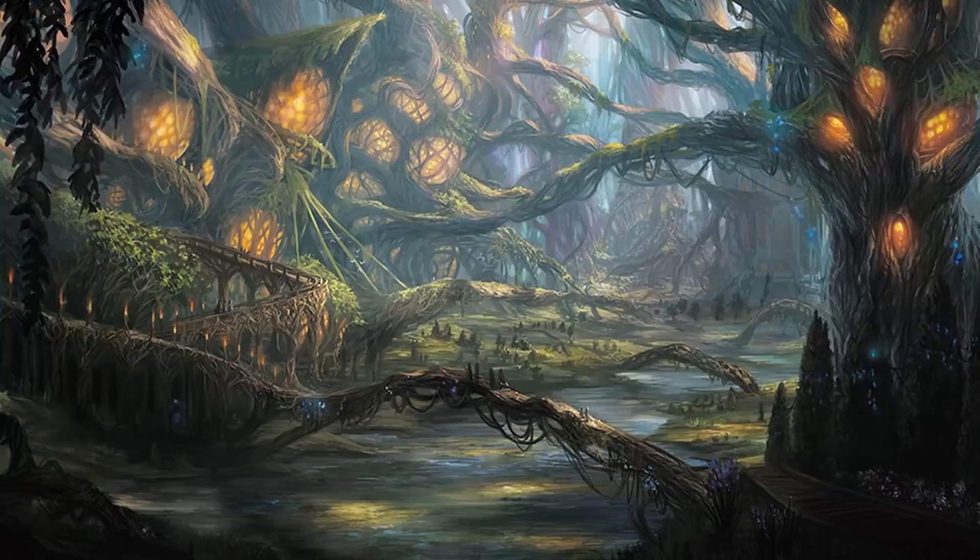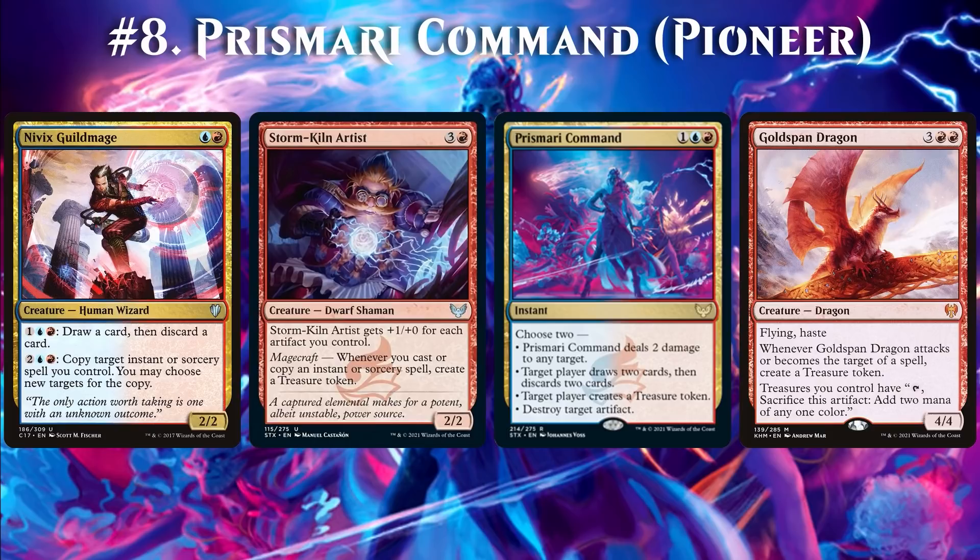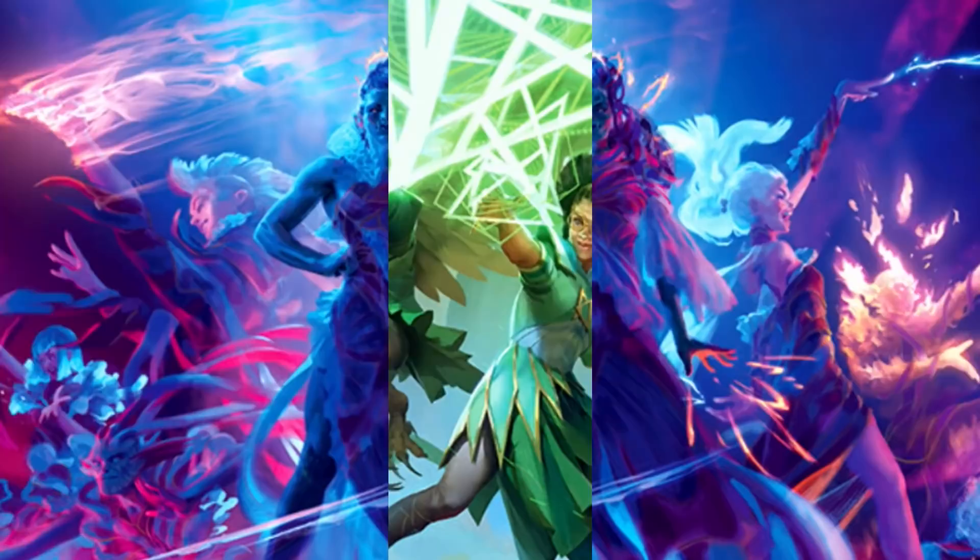We already used Nivix Guildmage and Storm Kiln Artist to go infinite with Explosive Welcome, but we can also get there with Prismari Command. It does require Goldspan Dragon to supercharge our Treasures, but we only need 5 mana at the start of the turn to pull it off. The modes for Prismari Command are to deal 2 damage to our opponent and to create a Treasure. Nivix Guildmage costs 4 mana to copy it, and thanks to Storm Kiln Artist and the effect of the copy, we create 2 Treasures every loop. Thanks to Goldspan Dragon, that's enough to keep the wheels spinning. The end result? Infinite damage.